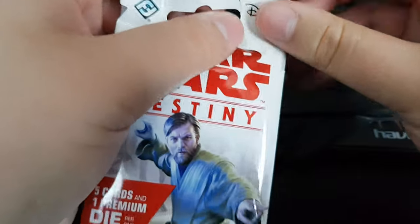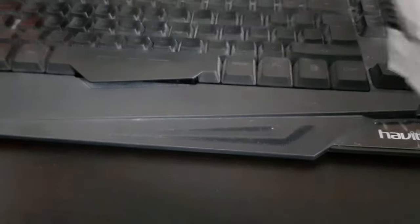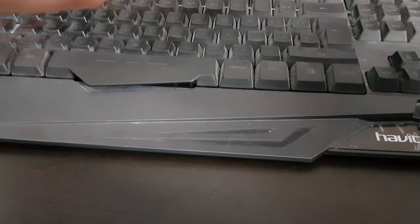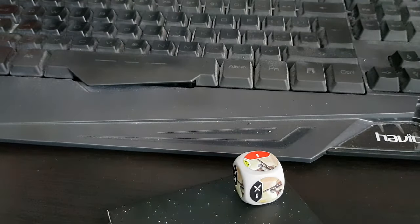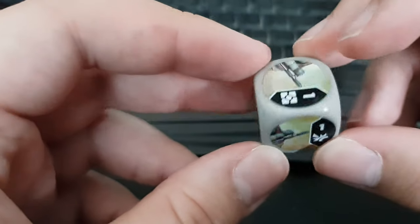So what do these packs come with? Well, they come with five cards and a die, which is awesome. So the die we have got is — what is that, a blaster or something? I don't know.